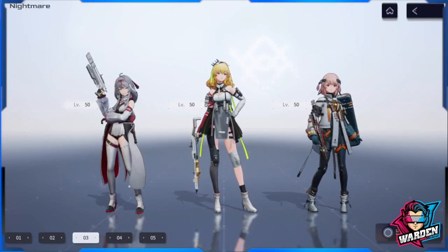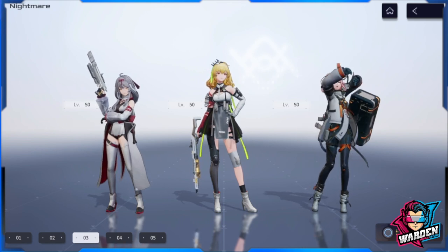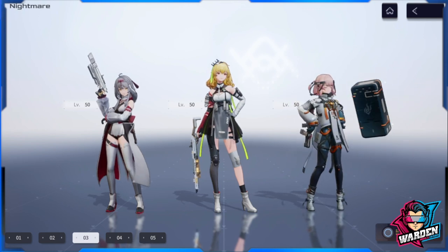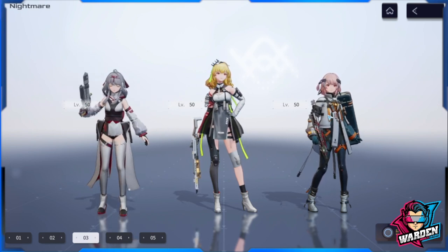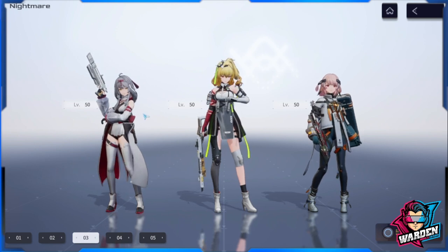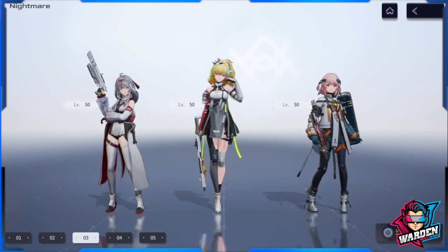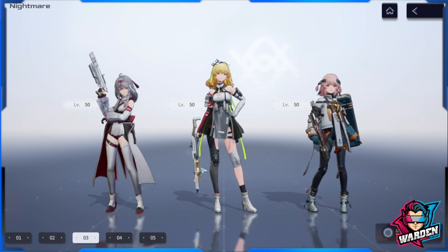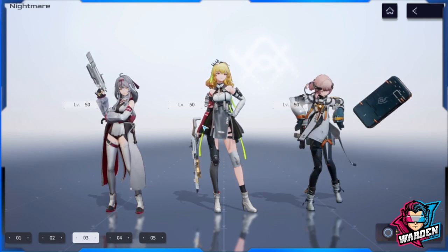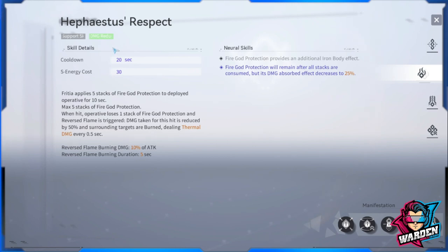Welcome to Snowbreak Containment Zone. We are covering the best and the worst support skills in the game. Most players use a main DPS shooter in the middle, and on the left and right, operatives are mostly used as support units. Usually one main DPS shooter and two support operatives on the sides.